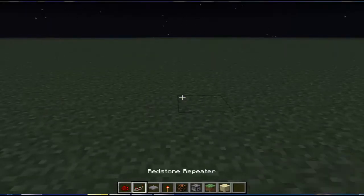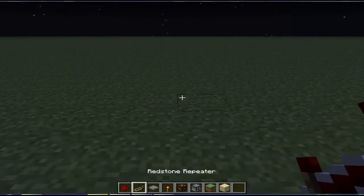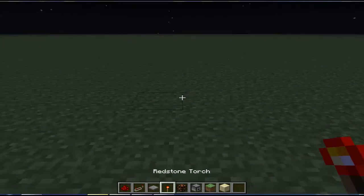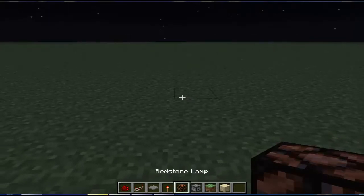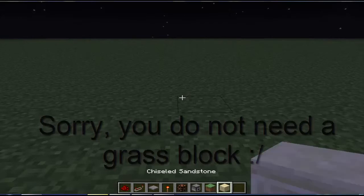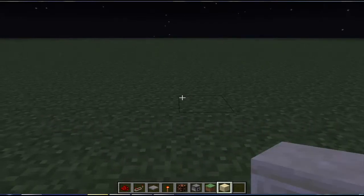What you want to need is: redstone, a repeater, a pressure pad, a redstone torch, a redstone lamp, a dispenser, and a grass block or any block of your choice.